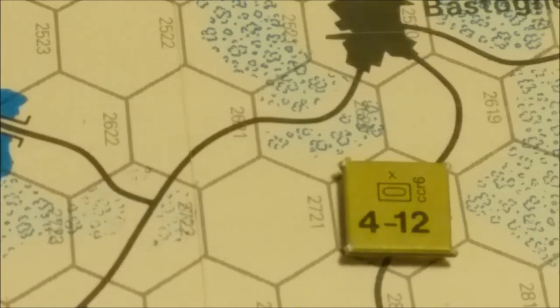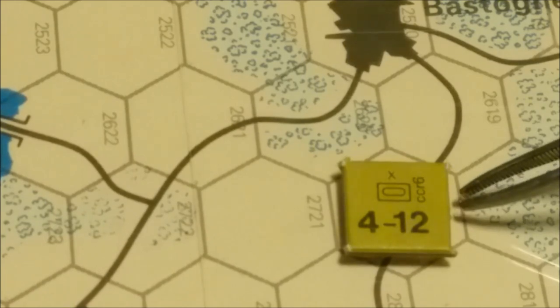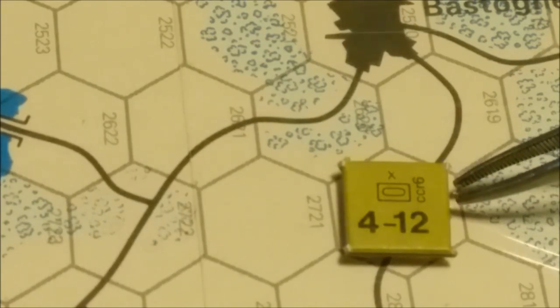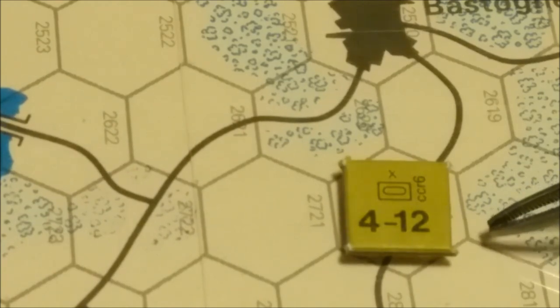We have two differently colored sets of playing pieces, known as units, which represent the actual forces controlled by each side in the original battle. Various markers are also supplied to record certain game functions. The playing pieces are distinguished by color, type, strength, and mobility as represented by the numbers and symbols on each piece. Here we have a sample unit - an American allied armored unit, denoted by green. Its size is indicated with an X, making it a brigade, and its unit type is armor.